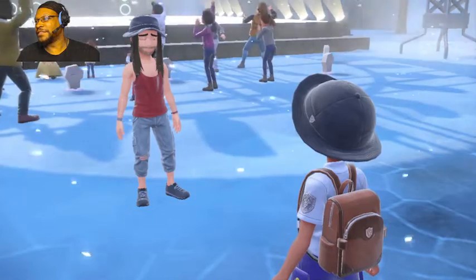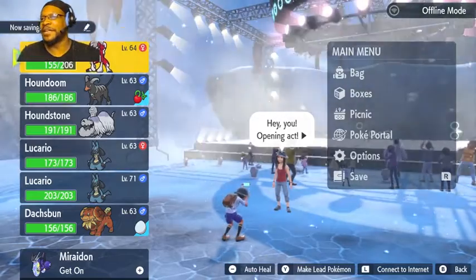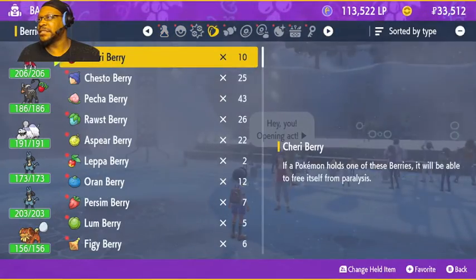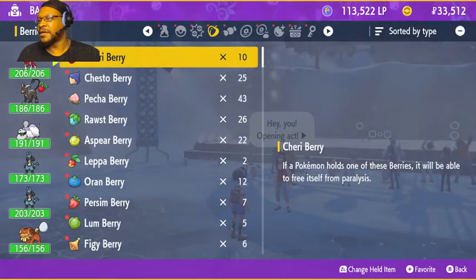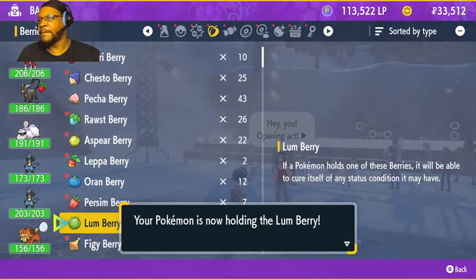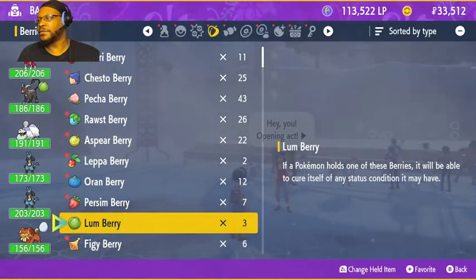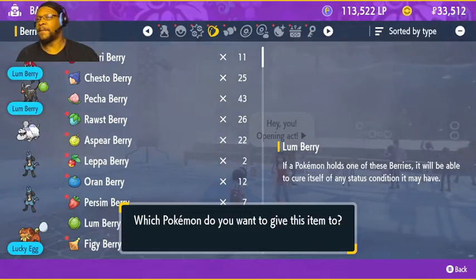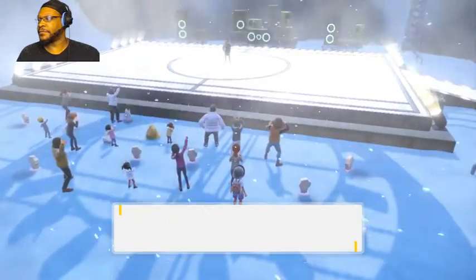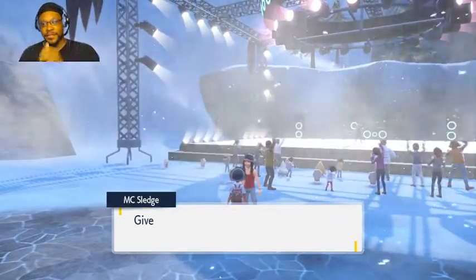Okay, so I guess this is time for me to just heal my team. See, this is what I was saying — they didn't have to heal me in between. Let me see, do I have any Lum Berries? Five — okay cool. I think that's a good call because there could be some status inflictions going on, just in case. All right, yeah, let's go, let's go.